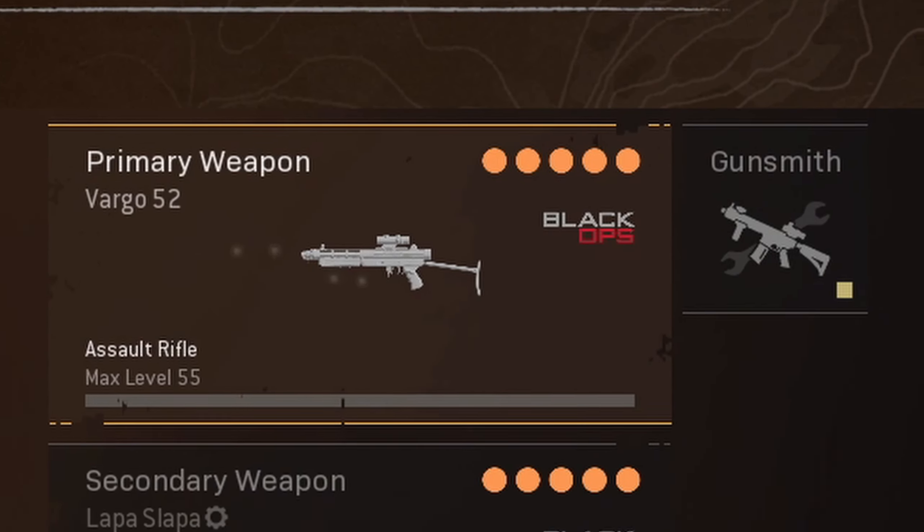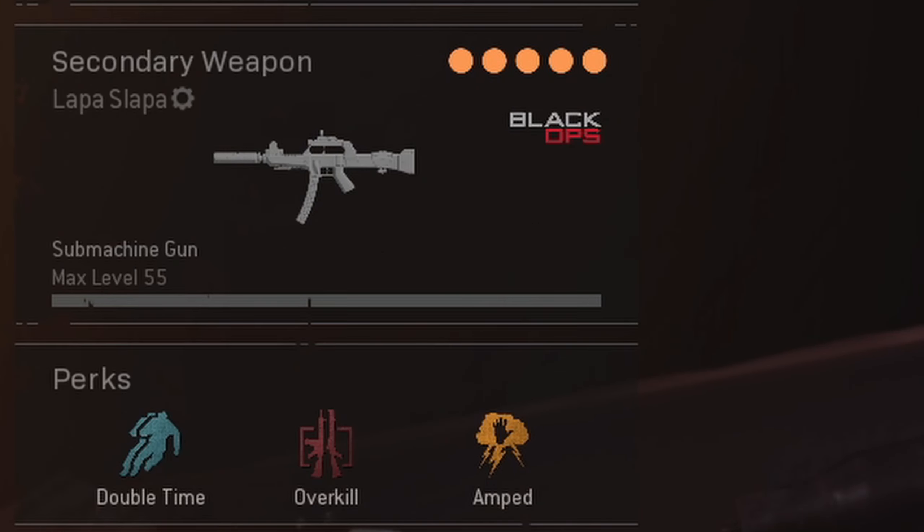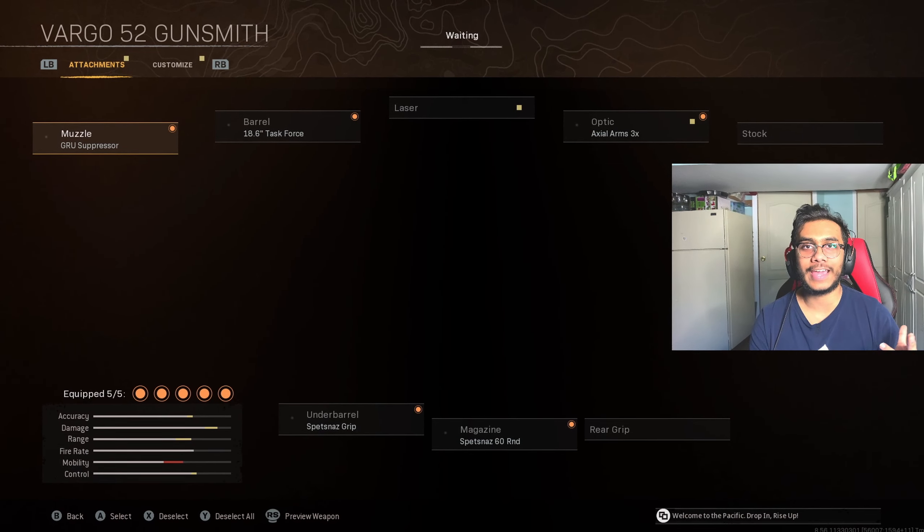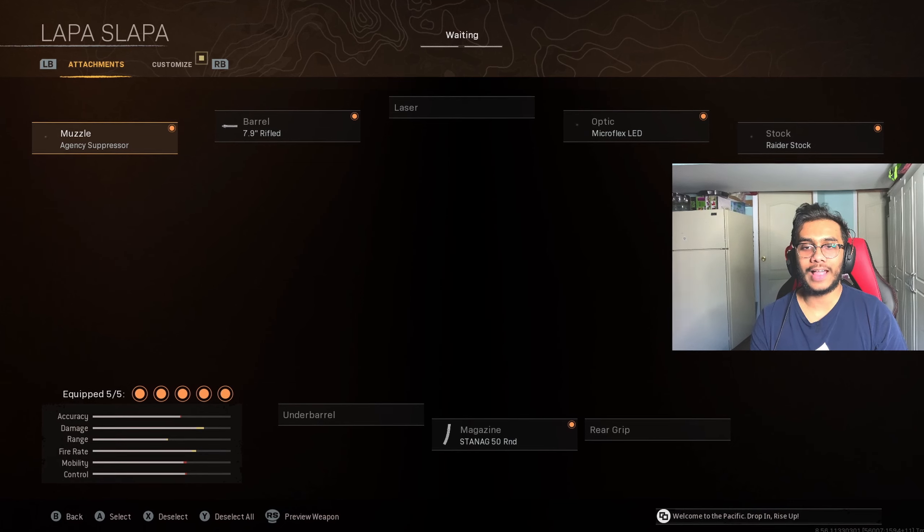Lastly, we've got the Vargo 52 and also the Lapa Slapa, which is a Cold War gun. Here are the attachments for the Vargo — this is personally a top 5 AR in the game currently. The same goes for the Lapa Slapa, which is a top 5 or top 10 SMG. Hopefully you enjoy these builds. Without further ado, let's get right into the high kill gameplay.